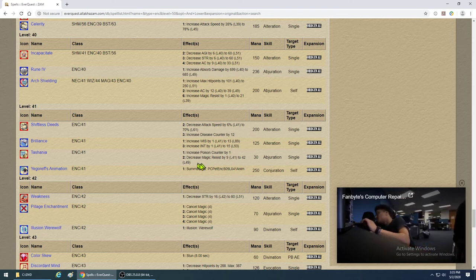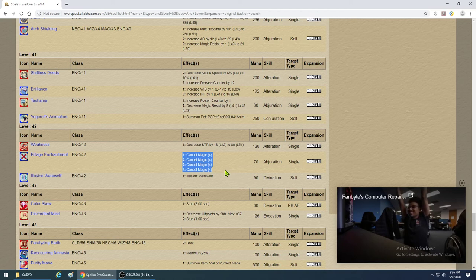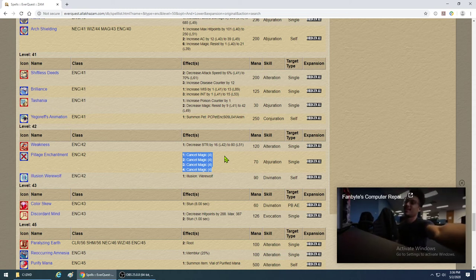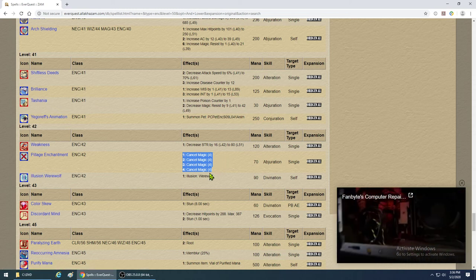Keep in mind what these numbers are so you don't end up using the weaker version when the older spell is still more effective. Pillage Enchantment is a spell I really like — it's research only. It takes off four buffs with four counters each. So if an enemy has buffs with eight counters, you cast this twice. Very, very good.